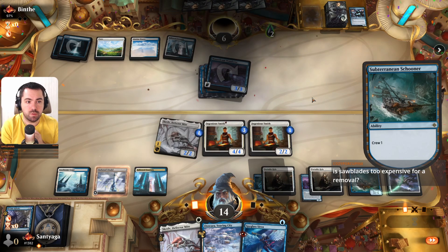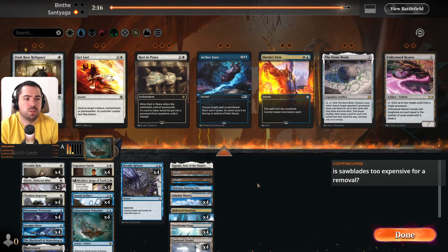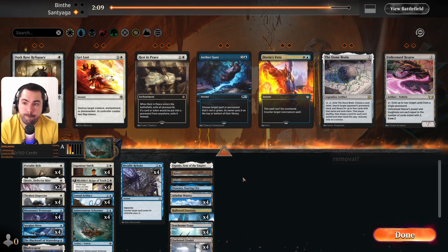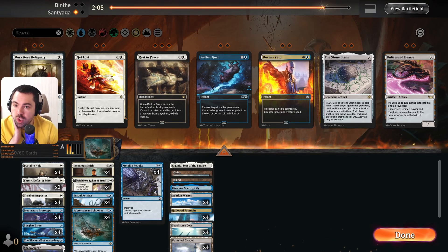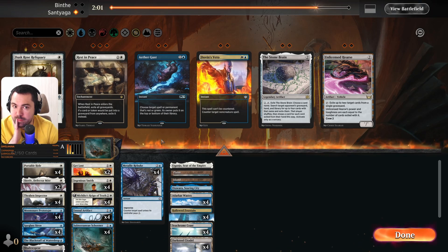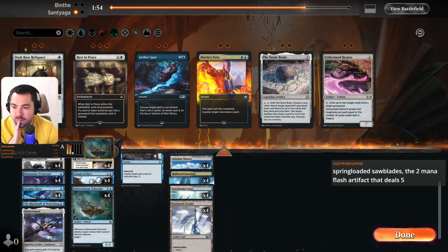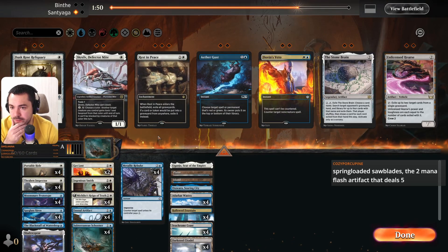These saw blades seem too expensive for removal. Let me check that card after this game. I think we should play Get Lost maybe — we need some removals. I don't think Skrelv is good in this matchup.